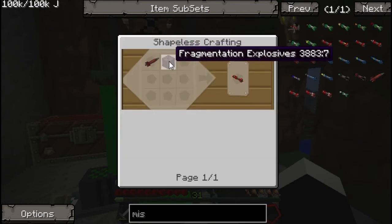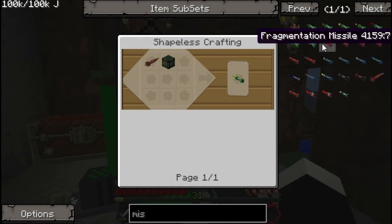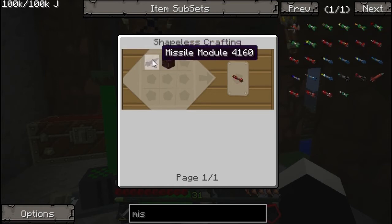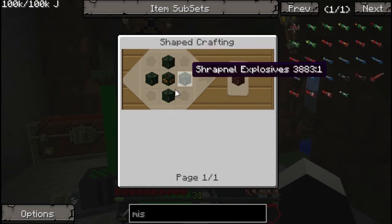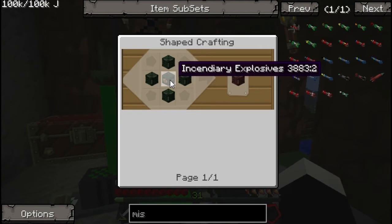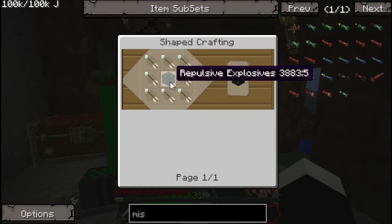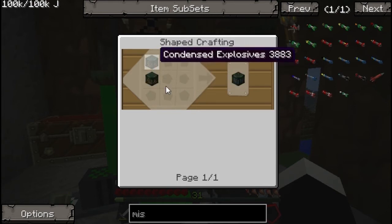For the fragmentation missile you need a missile module and a fragmentation explosive. Fragmentation explosive is 4 shrapnel and an incendiary. Shrapnel is a repulsive explosive and 8 arrows, with a repulsive one on top of the other.